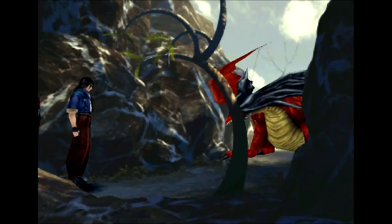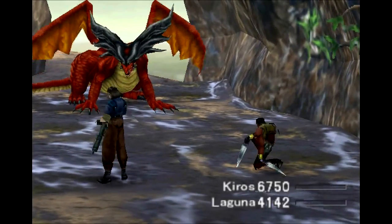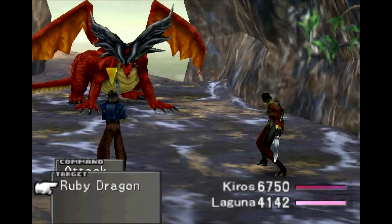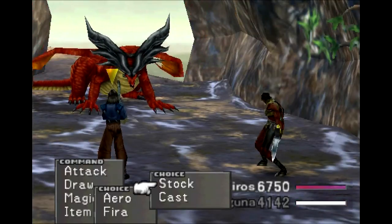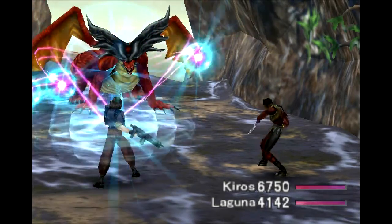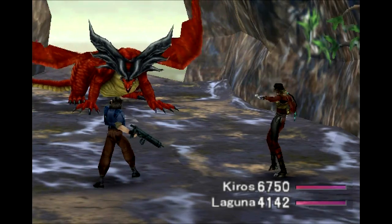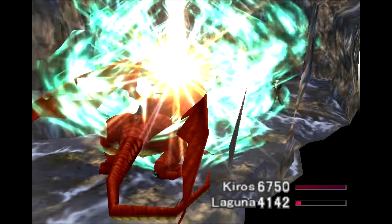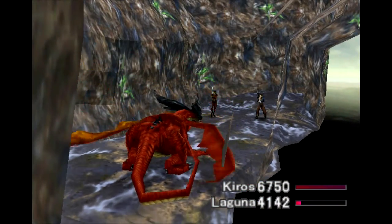I want to manipulate the hell out of this fight, which means I'll probably be here for a while — luckily it'll be off screen. We're up against that Ruby Dragon we saw before. Pretty easy enemy to be honest, but we want to do some things with it that are not so easy. He's got Arrow and Pyro. I do want Arrows, but first I want to level up the Dragon. I have Level Up and Level Down on Kiros, as well as Draw — that is the important setup.